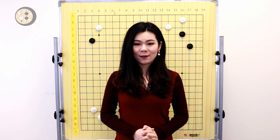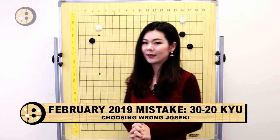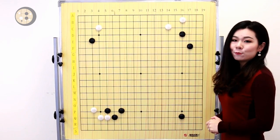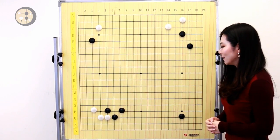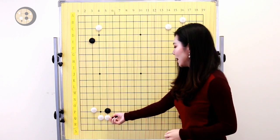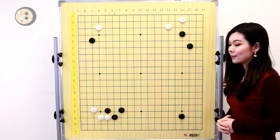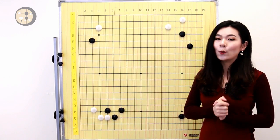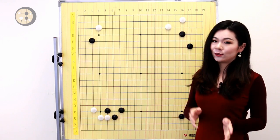Let's get started with the 30 to 20 kyu mistake. The first mistake is the wrong joseki choice. Right now it's white's turn to play. Black played a tiger's mouth to respond to the attachment move joseki here. That's also one of the most classic josekis in Go. If you have any questions about josekis, you can always check our joseki videos — there are tons of josekis you can learn.